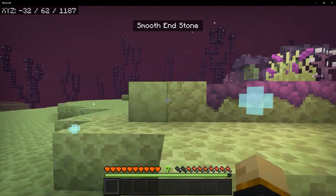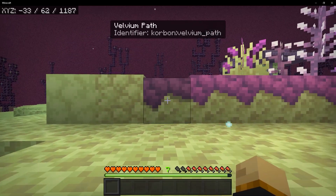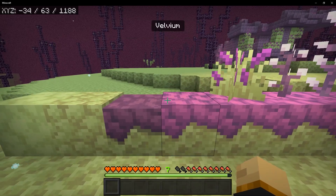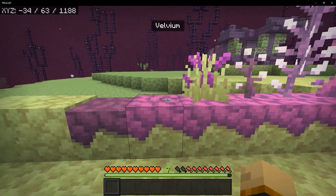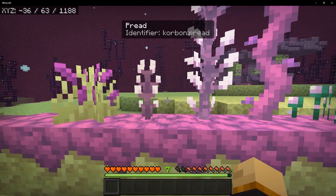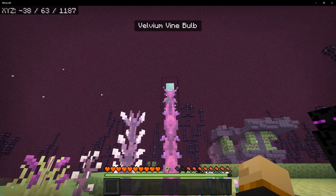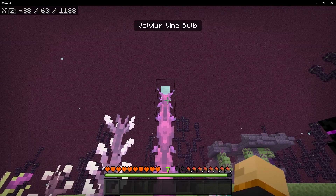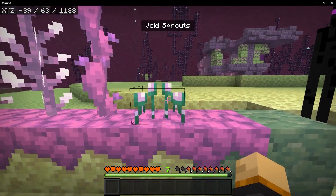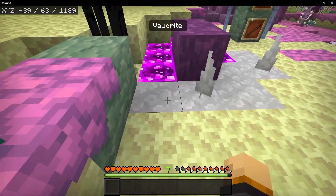We're going to begin with the new blocks: smooth end stone, cobbled end stone, velvium paths — which if you interact with a shovel on velvium, you'll get this path block — velvium grass, preed, double preed, velvium vines which has a flower on the top called a velvium vine bulb, sky void sprouts, velvium verdanite, and regular verdanite.